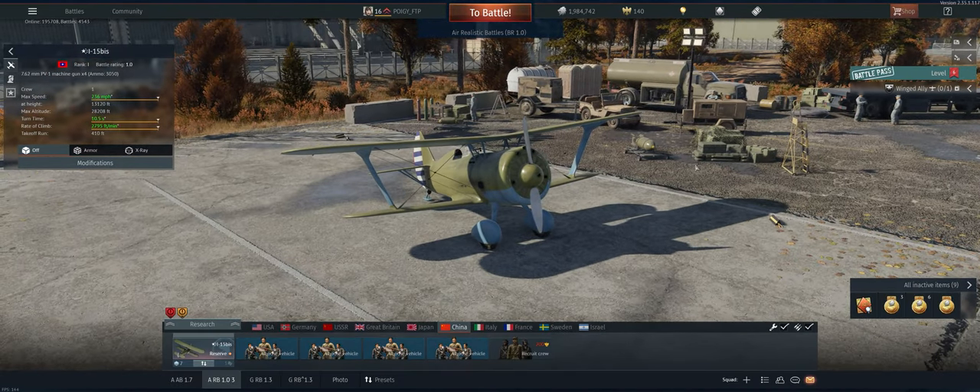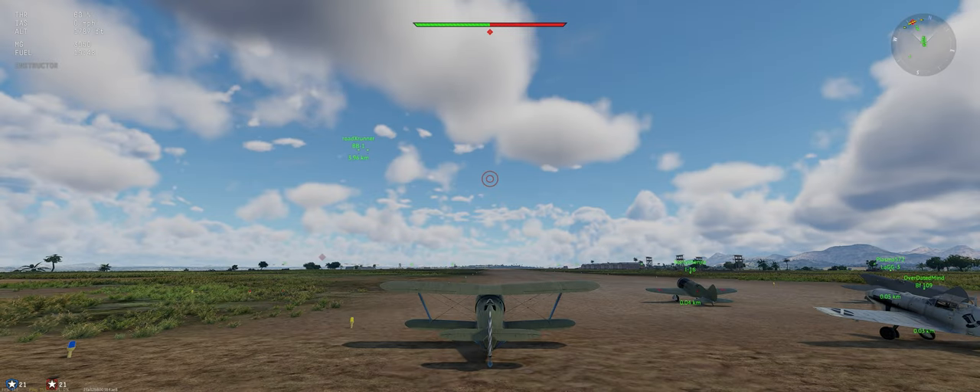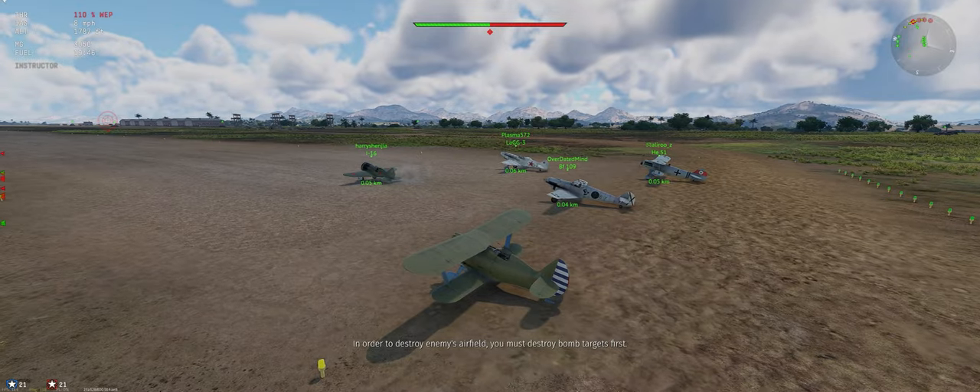All right, the map is China. We have our stealth ammo, 800-meter targeting distance, minimum fuel load, and no loadout of bombs or rockets — keeping us maneuverable. Let's go ahead and start our takeoff and see who we're with.